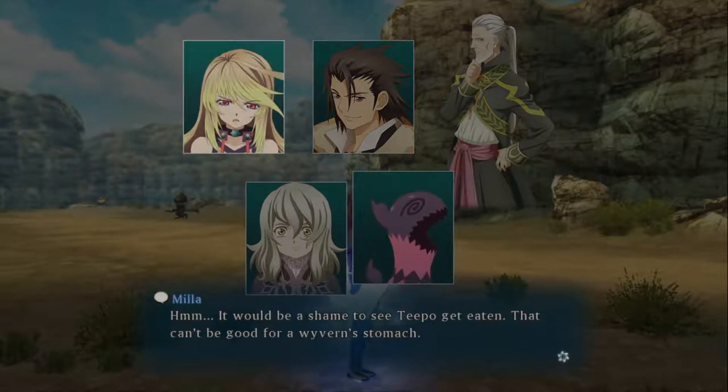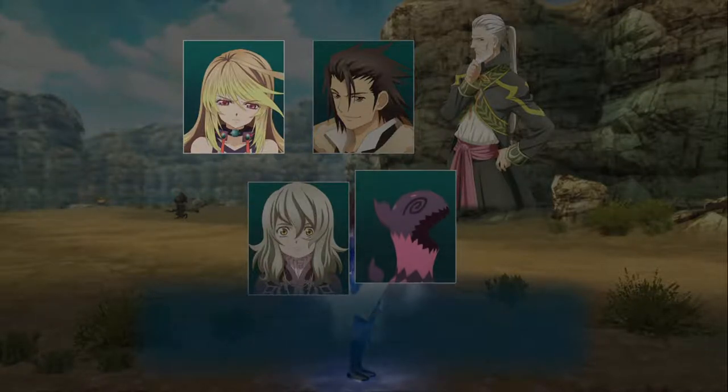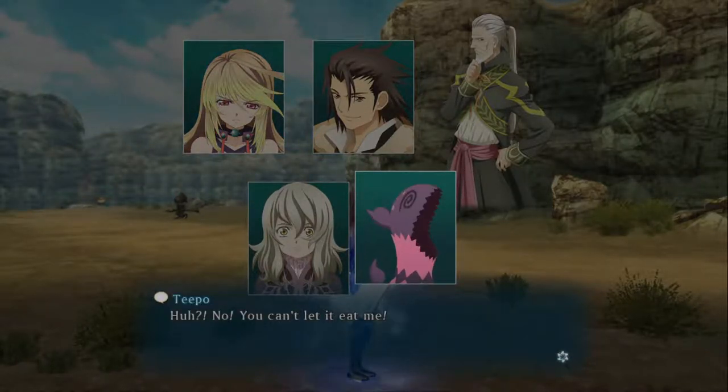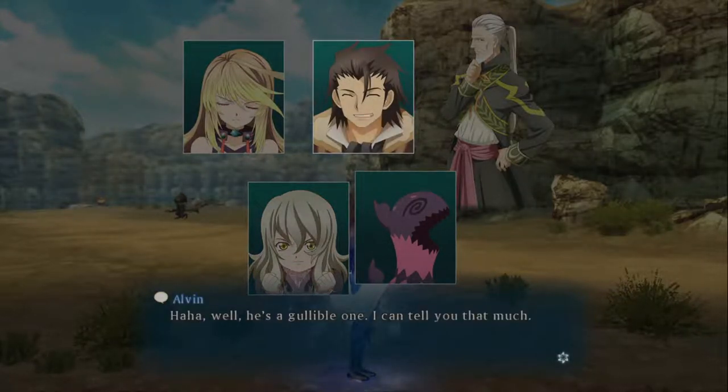But what about you? Hmm. It would be a shame to see Tipo get eaten. That can't be good for a Wyvern's stomach. No! You can't let it eat me! It's okay! You're a good kid too! He's a gullible one. I can tell you that much.